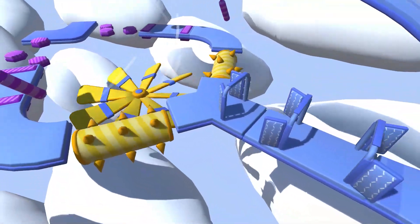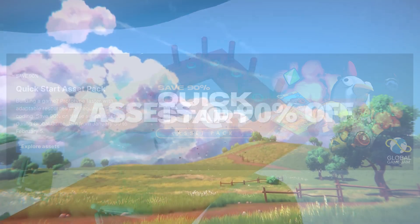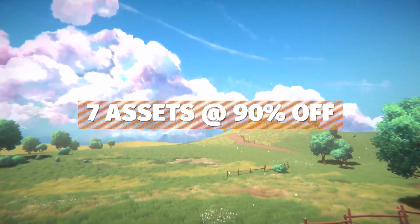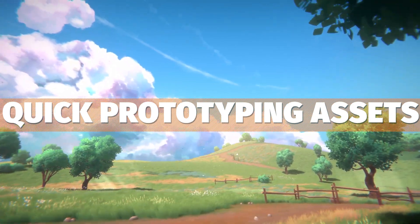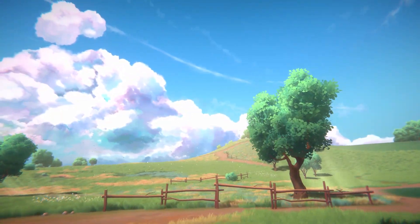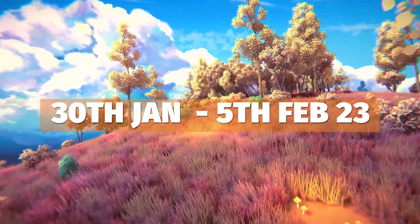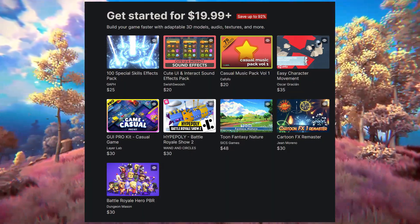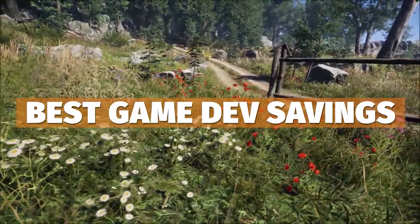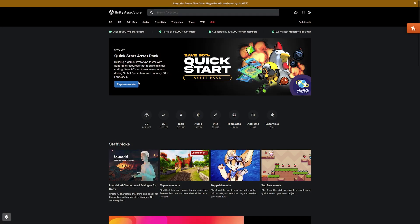Hey guys, it's Matt, welcome to SpeedTutor. Today I'm going to be showing you a bundle which has appeared on the Unity Asset Store — 90% off 7 different assets. These are specifically quick-start assets which help you prototype faster with minimum effort to get them coded and set up. This runs from the 30th of January to the 5th of February. Be sure to check out the links because the Luna Mega Bundle is still on the Unity Asset Store too, along with all the best sales on Humble and more.